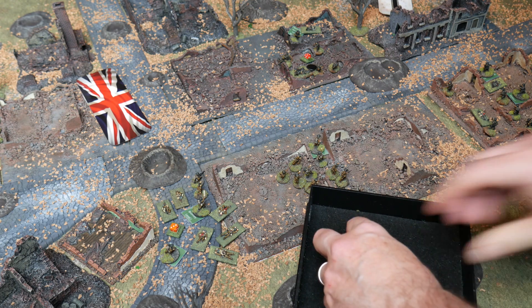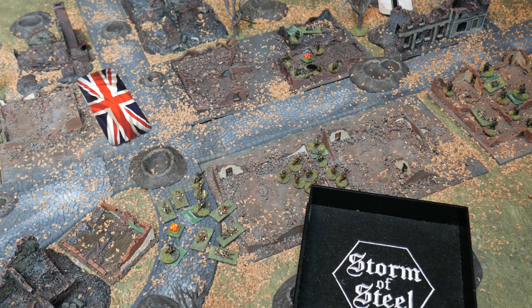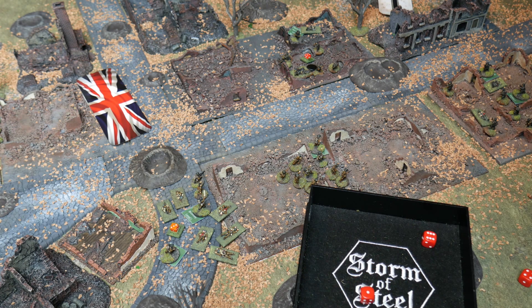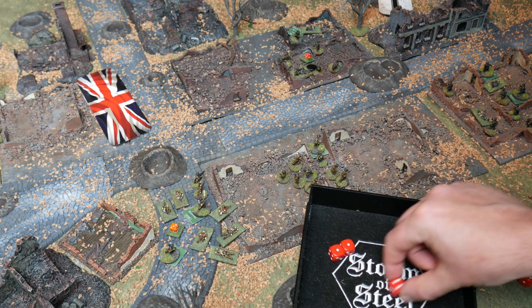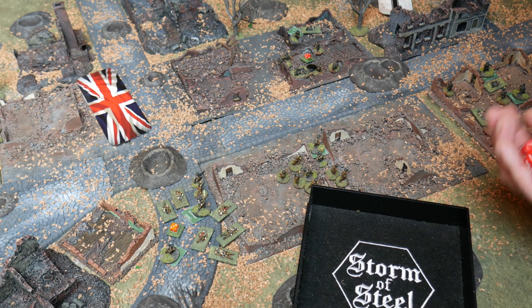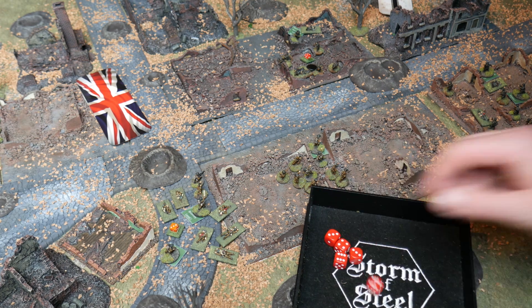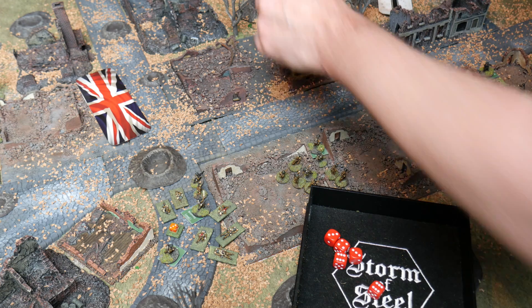Bromley fires with seven rifles — one hit. Then the Lewis gun, minus one dice for shock. Rolling for stoppage — three sixes and two ones, no stoppage. Six hits in total on the Germans: one shock, no kills. The Germans fire back. With four shock, two shock tokens are applied to the rifle dice — down to five firing dice. Only two hits from the rifles. The German LMG clears its stoppage on the first die rolled — a five! Fires with six dice, hitting on threes and above: seven hits including one five for shock, taking Bromley's shock up to four.